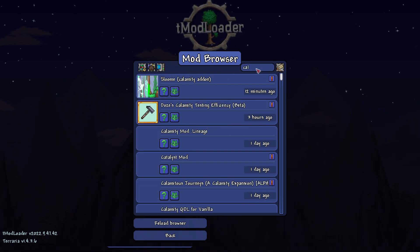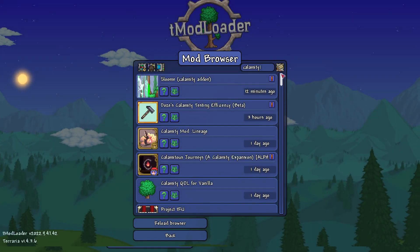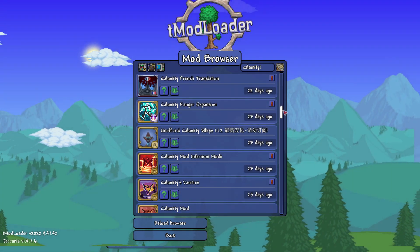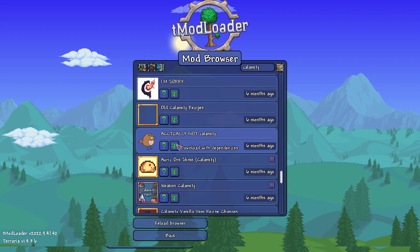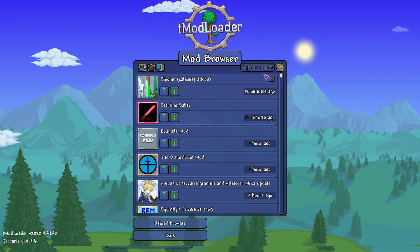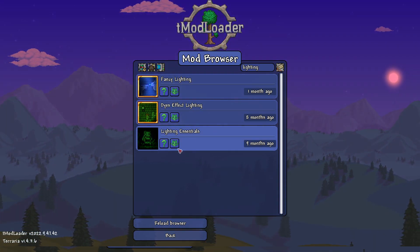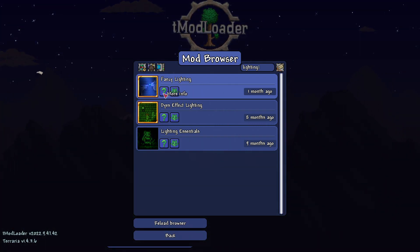You can type in whatever you want to search. For example, if you want Calamity, type in calamity and scroll down — it'll tell you everything about it. I already have the Calamity mod enabled, but if I didn't, I'd just click 'Download with all dependencies.' Let's download Fancy Lighting as a demo — or Lighting Essentials also works. I'll click on More Info for Fancy Lighting.